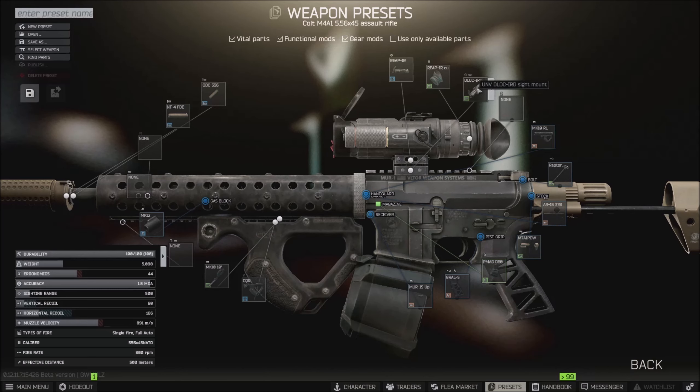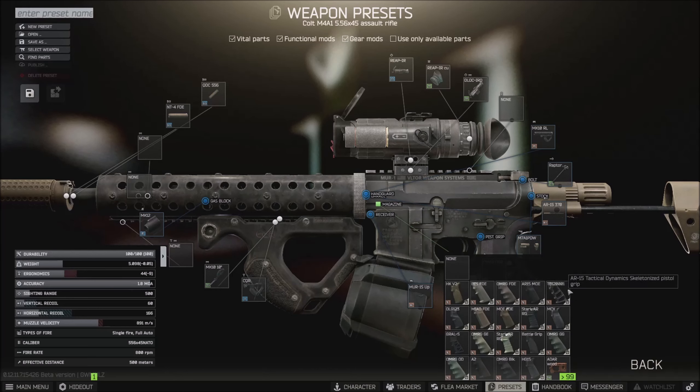Then you need the D-Lock mount for the Reaper scope. If you don't have the Reaper scope, you have to highlight it and click Examine, or middle-click it — if you don't have that it's not going to show up on this list. So you have to type 'reap' in the flea market and you'll find that one. Same thing with the GRAU — just type that into the flea market and you'll find it.